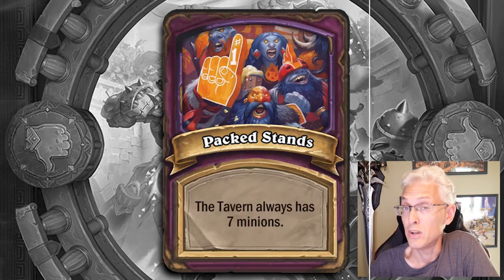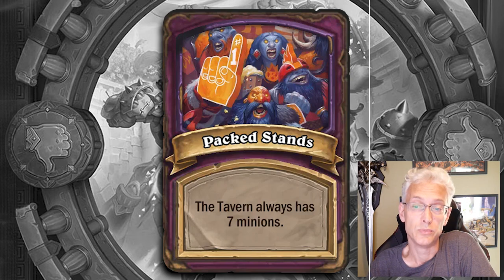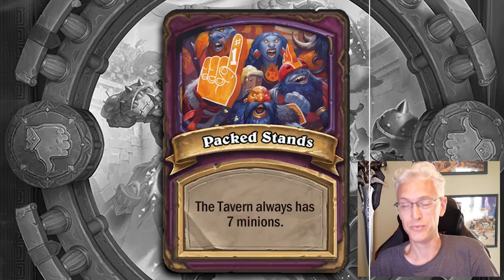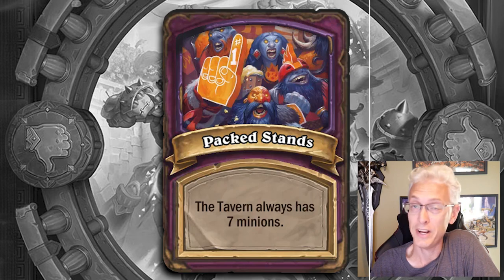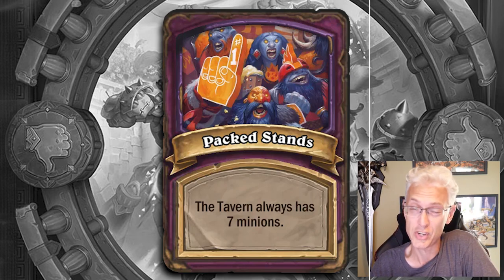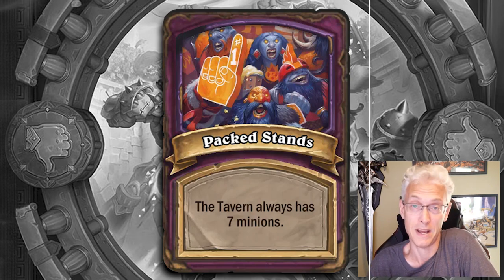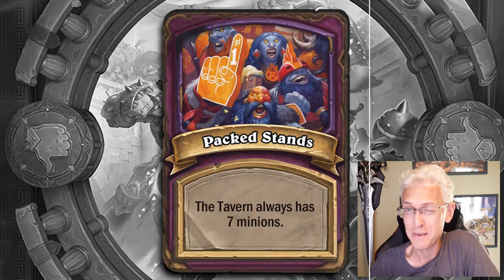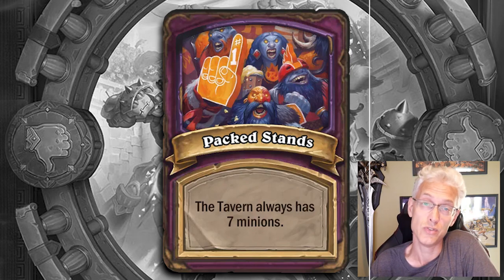Pact Stands — the tavern always has seven minions. What this means is it's easier to find the minions you want, which means it's easier to force builds you want. Normally I'm not a fan of trying to force a build, but in this scenario where you always have a full shop of minions, you're more likely to find minions you need. So if you want a particular build, you might be able to lean into it a little harder than you normally would.